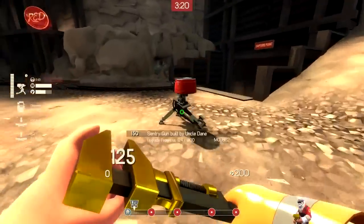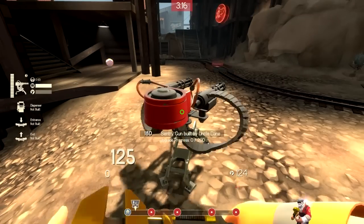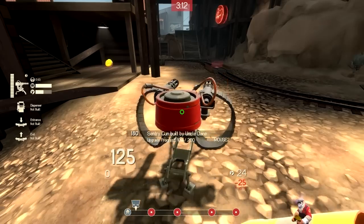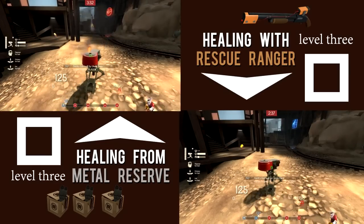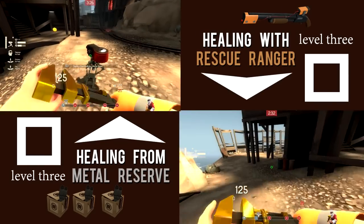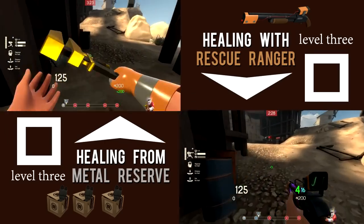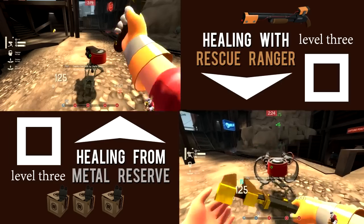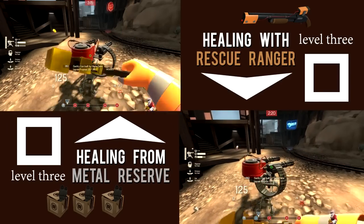When this happens you are forced to grab more metal in order to finish upgrading, when you could have already gotten your sentry gun to level 3. This wastes time, and in a game where pretty much every single objective is based on time, these small annoyances add up. When you bring the Rescue Ranger into this situation, you can use the bolts as an emergency metal reserve to heal your buildings. Using the Rescue Ranger to heal the damage instead of wasting metal saves you metal, which in turn saves you time.